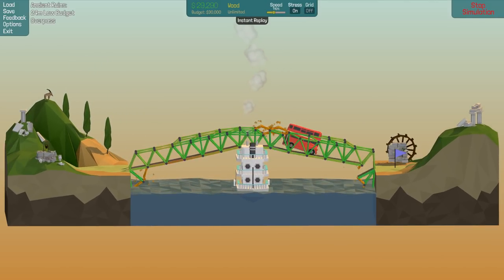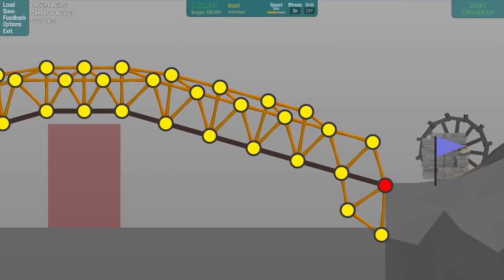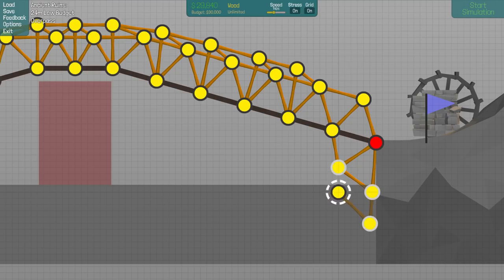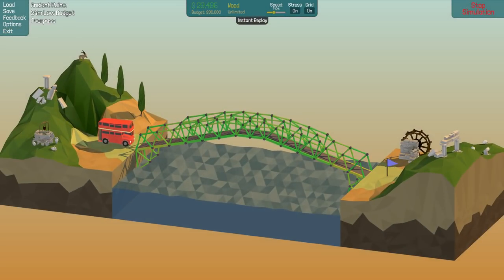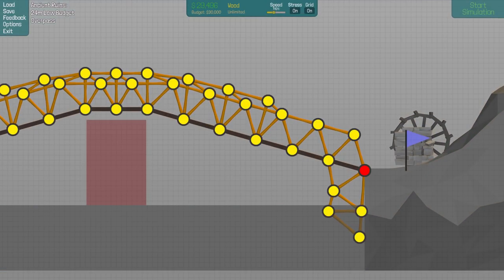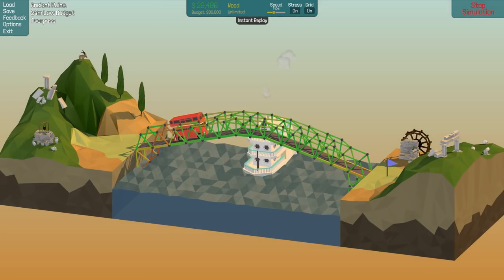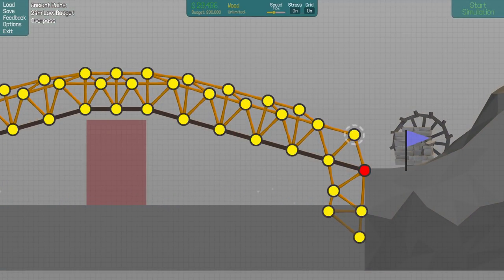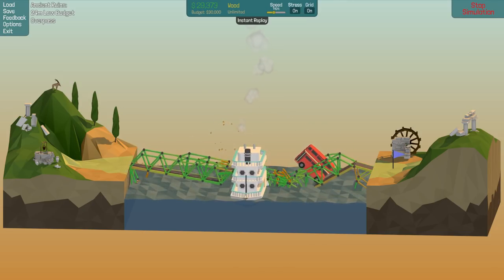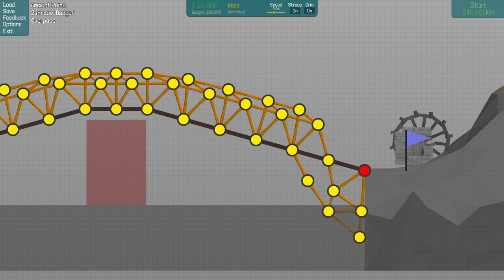It broke down in the lower section, not up there. That should fix that issue, but I'm running low on money — that better fix it. The last break was down there with all these pieces, so maybe I need an extra support down here. That's gonna kill my budget. Maybe I don't need this piece after all — maybe that's the solution. Does it work without that piece? Oh, it's still broke. Maybe what I could do is bring in the supports over there, which is just a tiny bit over budget.